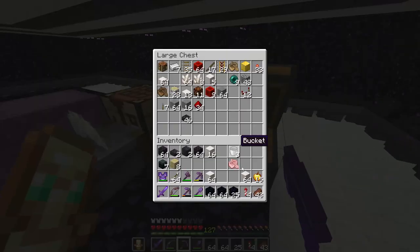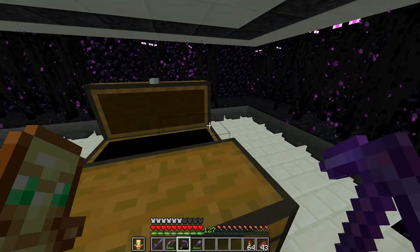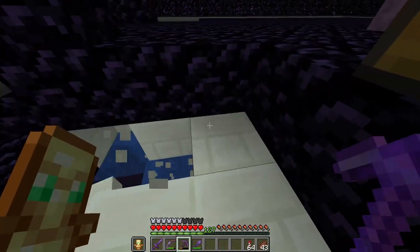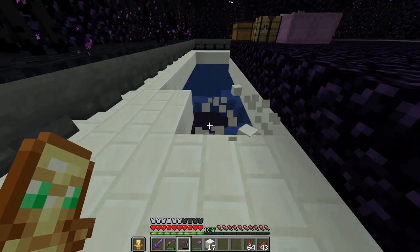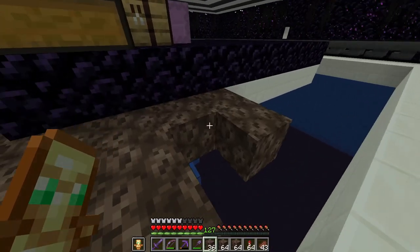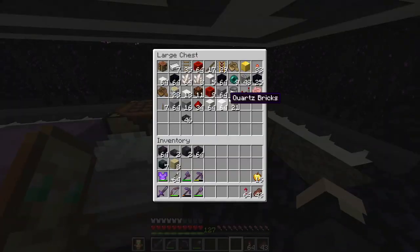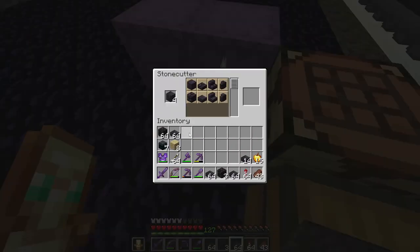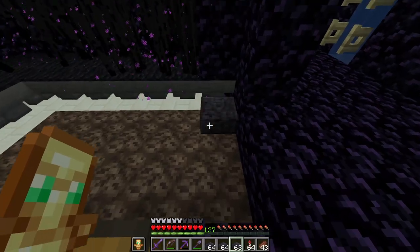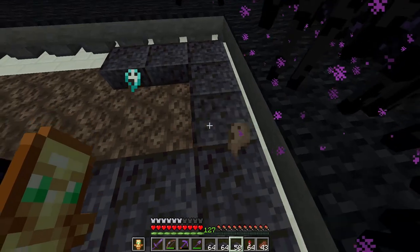That took a little bit — kind of regretting making this out of obsidian. Now we remove these blocks, put the soul sand in, get some blackstone, make it into slabs, and put that on top. You still get the Soul Speed effect.